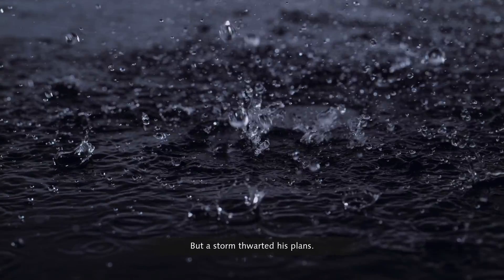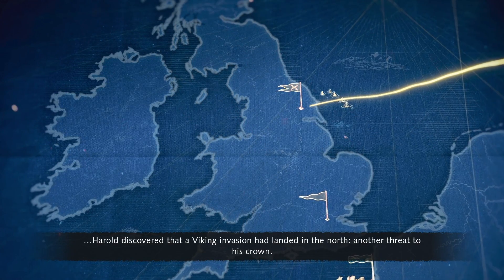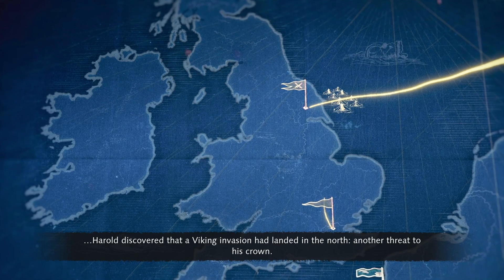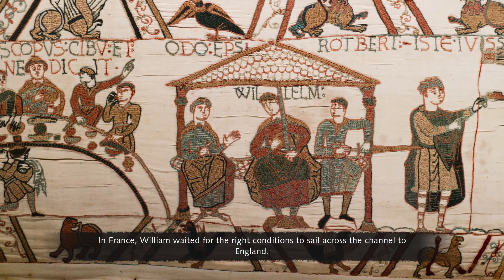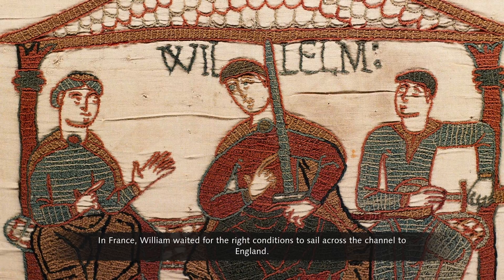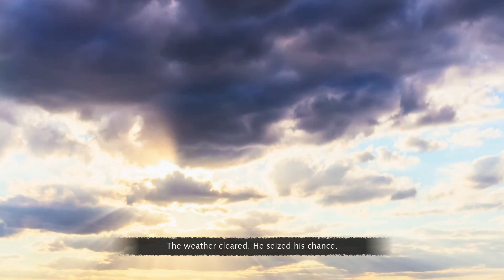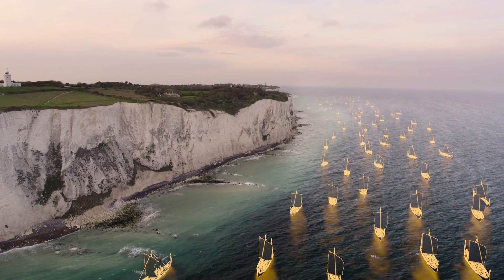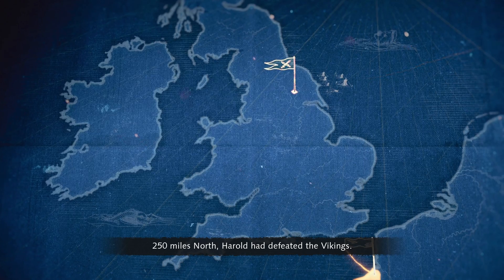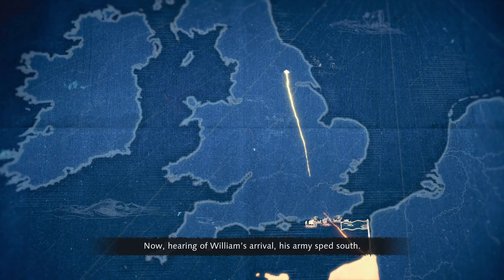But a storm thwarted his plans. Meanwhile, Harold discovered that a Viking invasion had landed in the north — another threat to his crown — so he raced to fight them. In France, William waited for the right conditions to sail across the channel to England. The weather cleared and he seized his chance. 250 miles north, Harold had defeated the Vikings. Now, hearing of William's arrival, his army sped south.